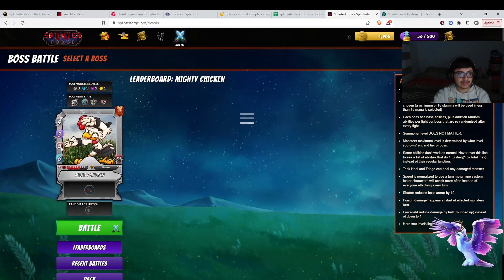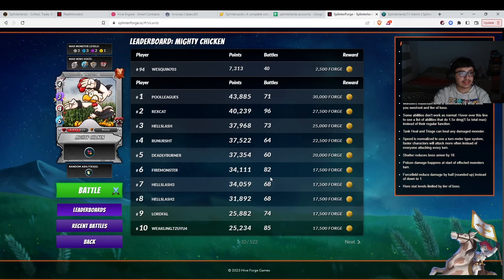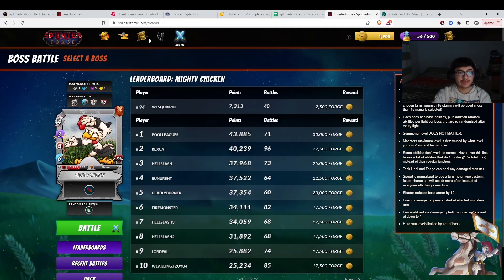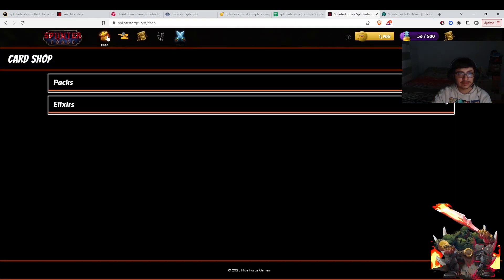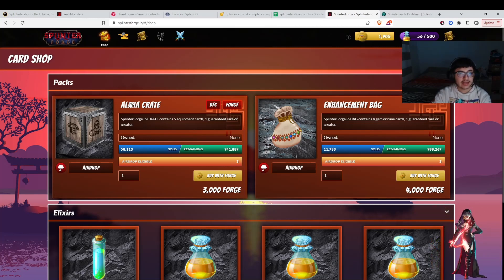The basic idea is you can build up a team from these cards, battle bosses, and try to reach the leaderboards. If you can reach the leaderboards you will get paid out in Forge. With Forge you could go to the pack shop and get alpha crates and enhancement bags. Alpha crates are gear you can equip onto your hero, and enhancement bags are runes or gems that you can use to upgrade your equipment. You need both of these to play the game.